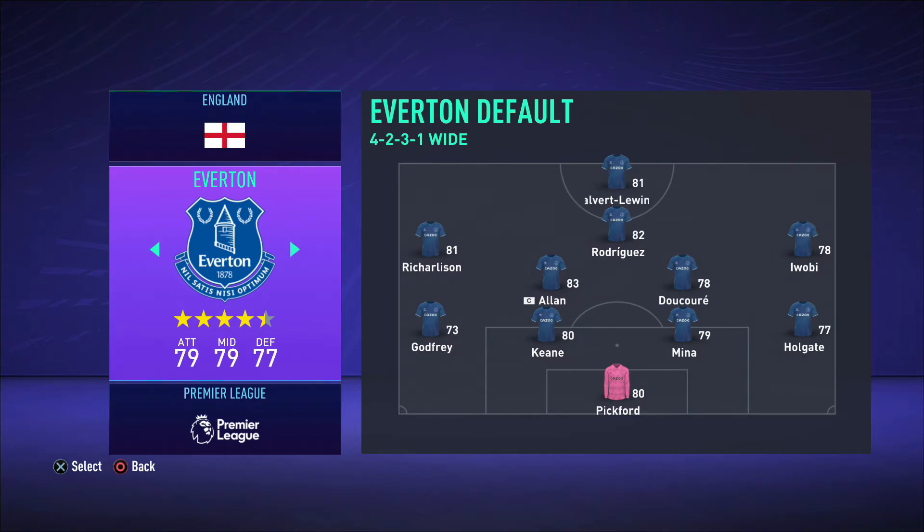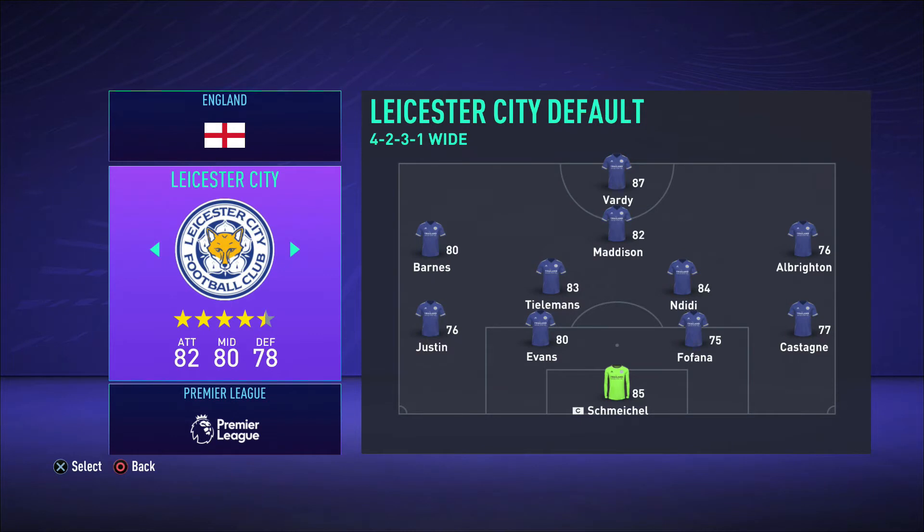Up front you've got Calvert-Lewin, or you could play Richarlison as striker and put Bernard on the left wing — it's up to you. You've got a great selection on the bench as well, with Delph, Sigurdsson, and plenty of options. Everton actually look like a solid team.